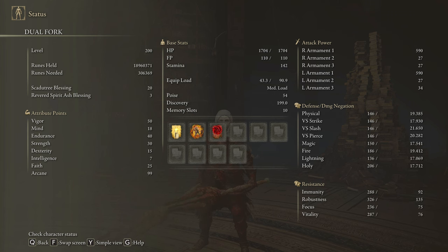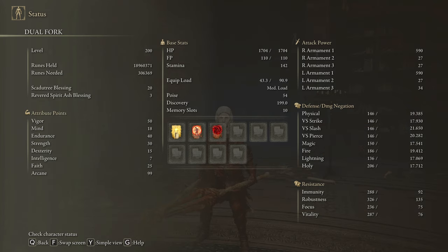To get the max performance of this weapon, we are going to use 50 on Vigor, 80 on Mind, 40 on Endurance, 30 on Strength, 10 on Dexterity, 25 on Faith, and 99 on Arcane. Golden Vow and Flame Grant Me Strength are going to be our main buffs. And if you want to proc bleed faster, you can use the Swarm of Flies — it's a very useful spell. Scadutree Blessing on level 20 as with any other build.